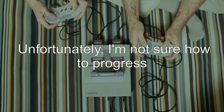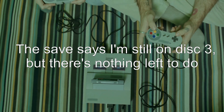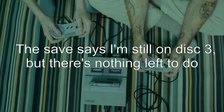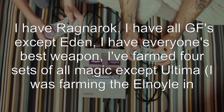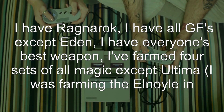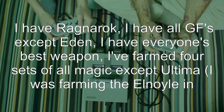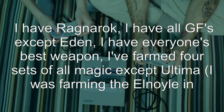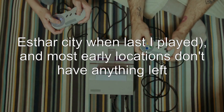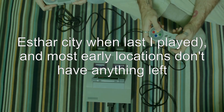Unfortunately, I'm not sure how to progress. The save says I'm still on disc 3, but there's nothing left to do. I have Ragnarok, I have all GFs except Eden, I have everyone's best weapon, I've farmed 4 sets of all magic except Ultima. I was farming the Elnoyle in Esthar City when last I played, and most early locations don't have anything left.